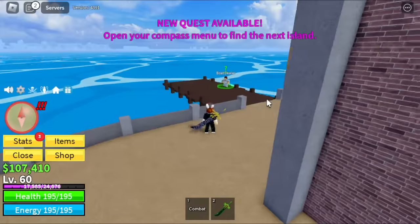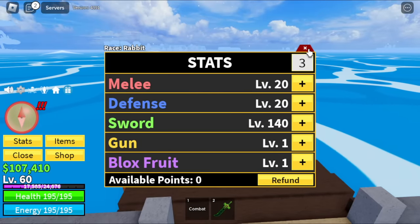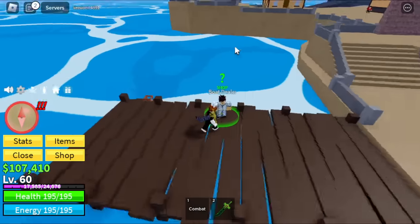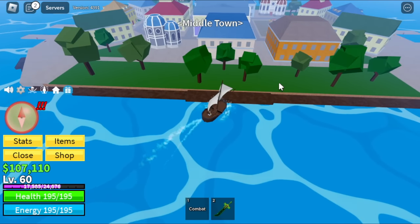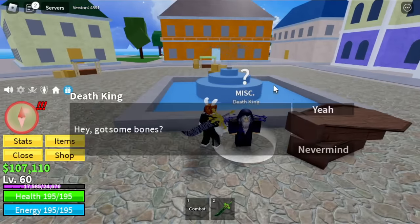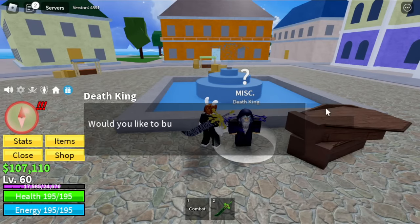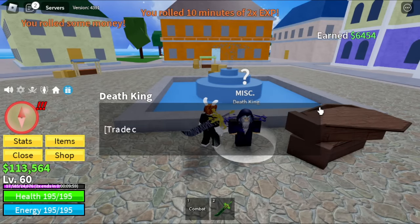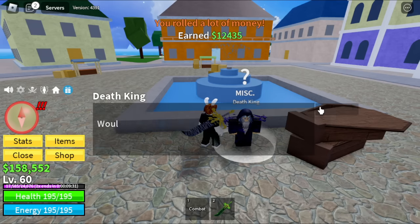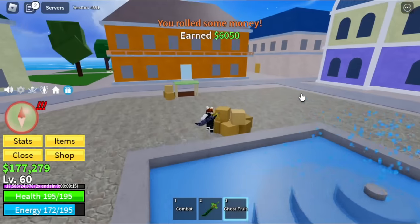After that, we can now head to the next island. Stat check first: melee defense 20, sword 140. Next island is the middle town. Now we're just gonna spin here. We will be getting two times experience and a ghost fruit. Let's fast forward it. Ghost fruit. Now, time to head to the desert.